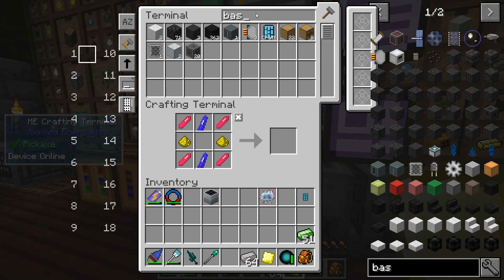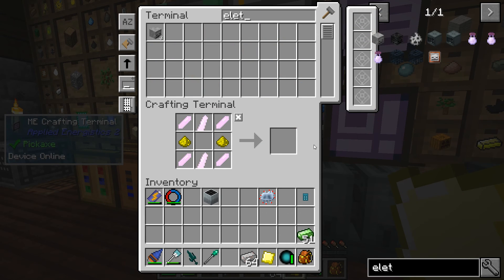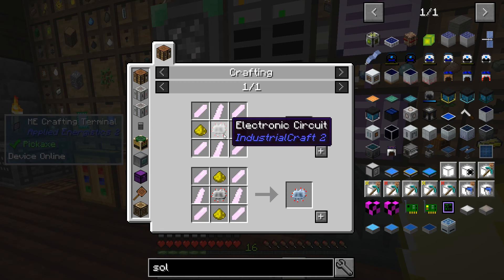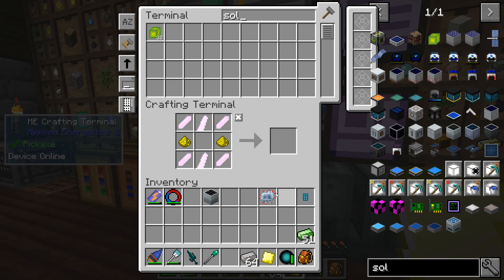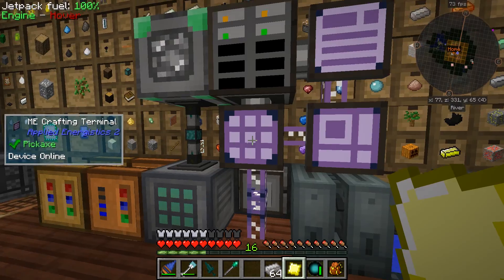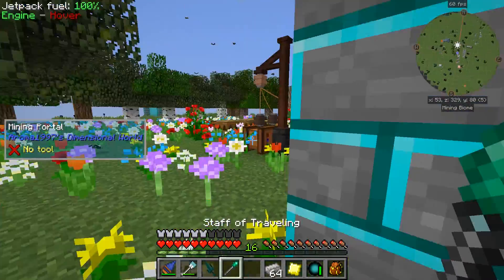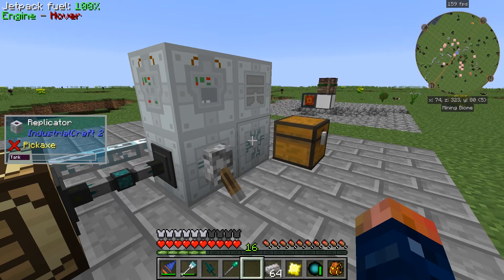All right, so now we have an advanced solar panel. The hybrid is gonna require more of these circuits and we're gonna need copper - that's gonna be extruded. So we're gonna have to extrude some copper for the electro solar. We just need the insulated copper, that's really the only problem here. We could make the advanced circuits I think. But we need to go ahead and duplicate some iridium.